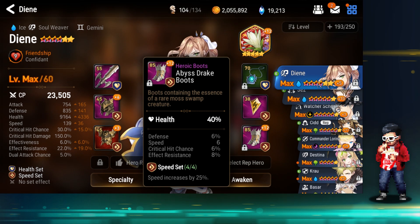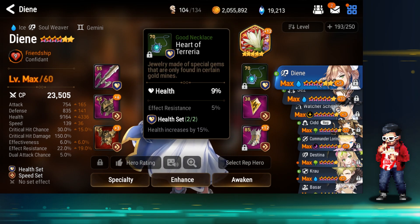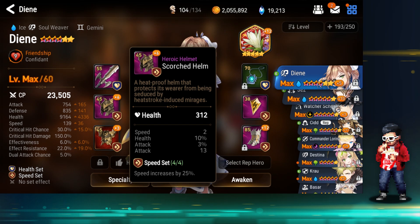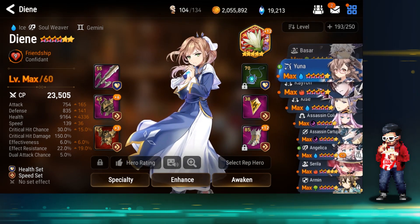Arguably you'd want to run a speed main stat on a speed set boot for Diene, or even a health set boot with a high speed substat — that's usually how you run her. But for Abyss the speed she has right now is pretty decent. She is level 60 right now, but I am waiting for a couple better gear pieces before investing in her rings and necklaces.